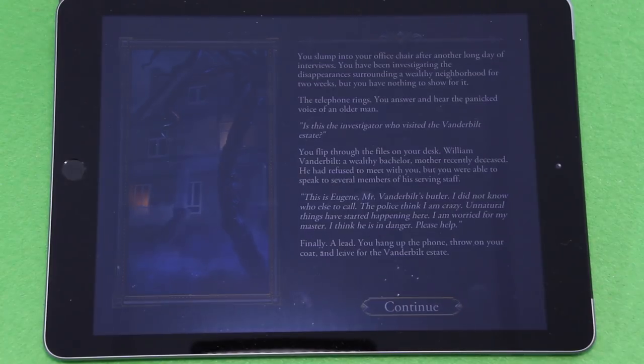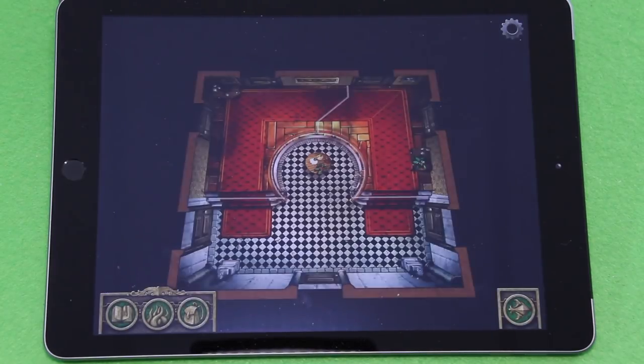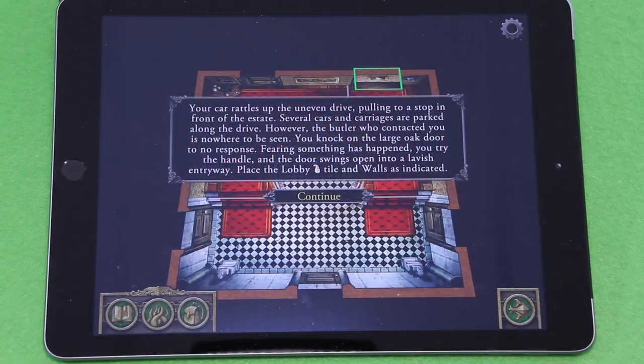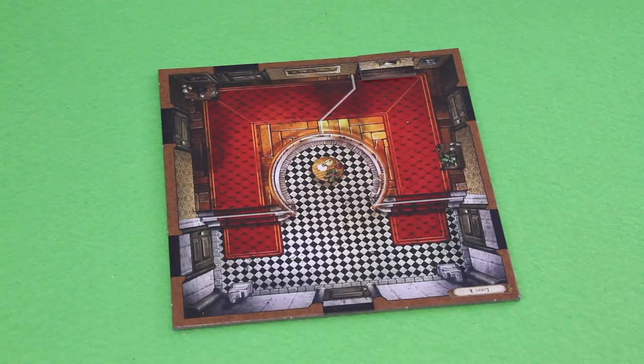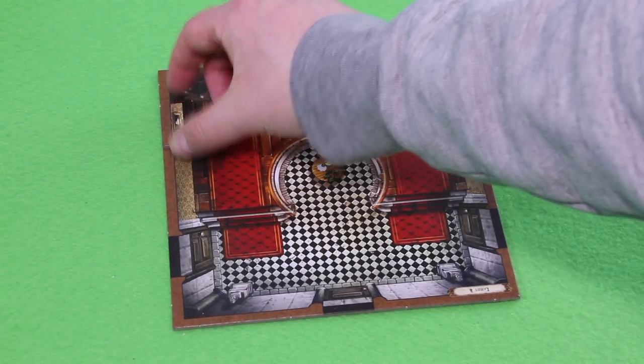Let's move to the starting setup. 'Your car rattles up the uneven drive, pulling to a stop in front of the estate. Several cars and carriages are parked along the drive. However, the butler who contacted you is nowhere to be seen. You knock on the large oak door to no response. Fearing something has happened, you try the handle and the door swings open into a lavish entryway.' Place the lobby tile and walls as indicated — I believe one goes here and one here.